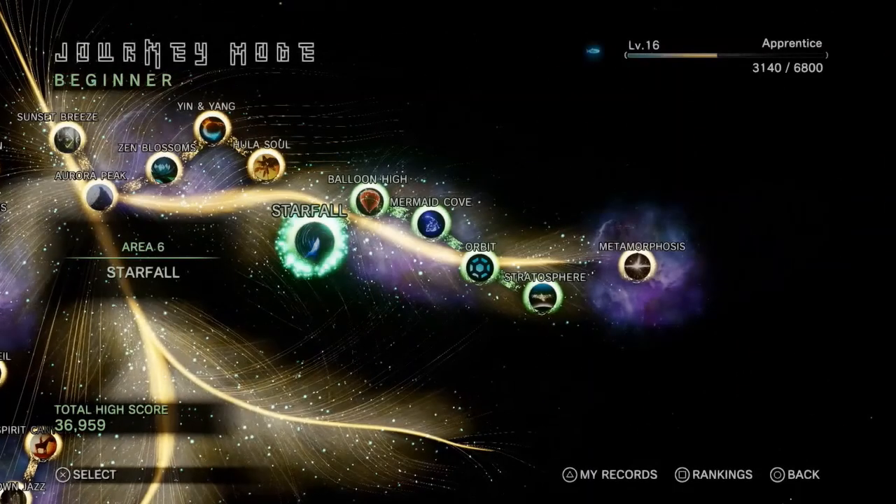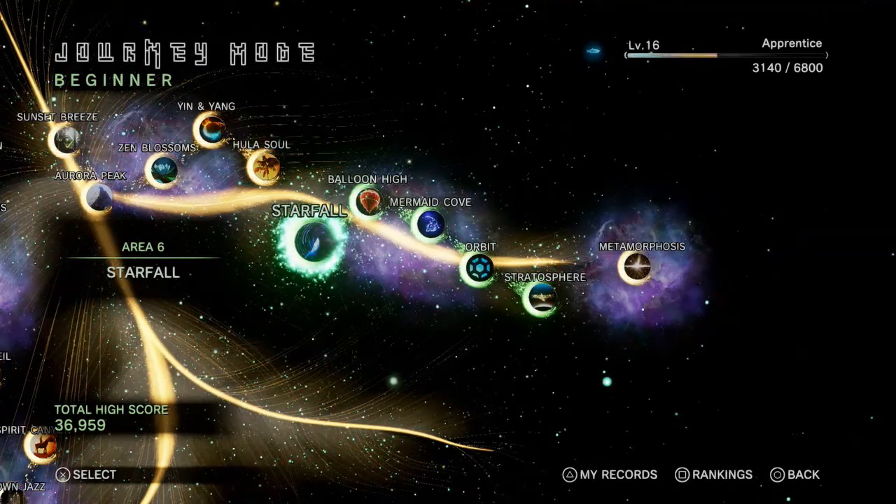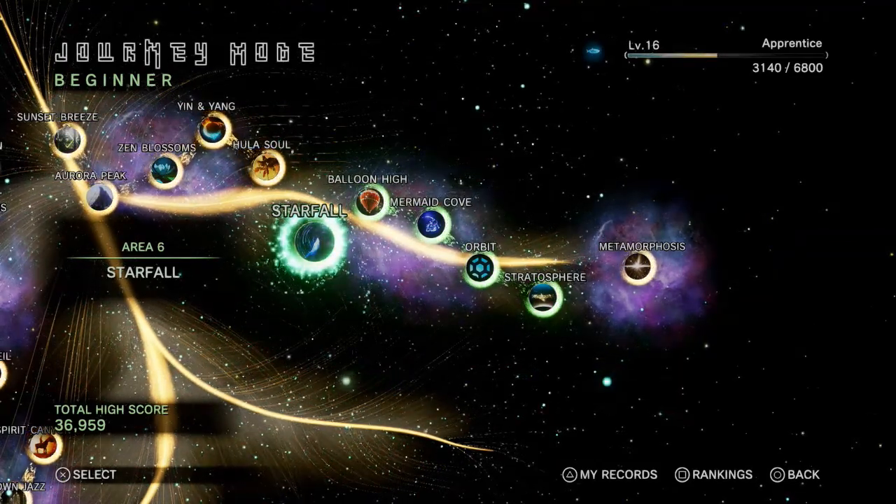Alright, that will do it for this part of Tetris Effect. We're getting close to the end of journey mode. Next time we're going to move on to area six. See you then.